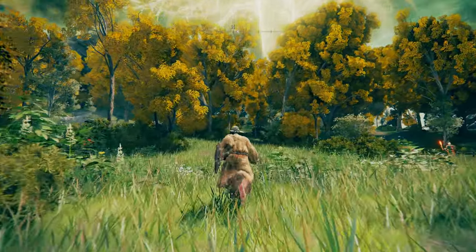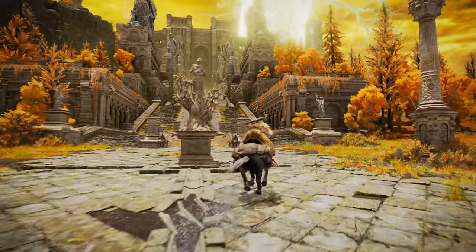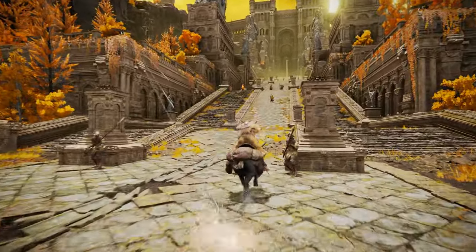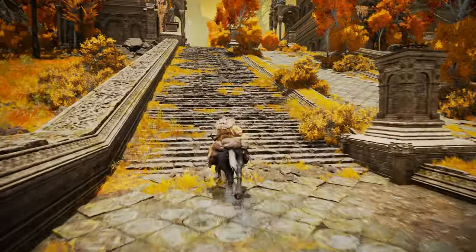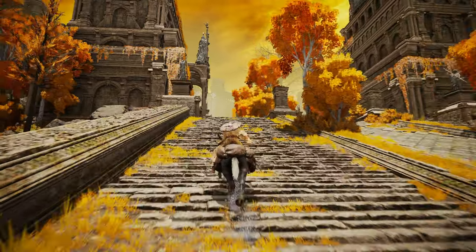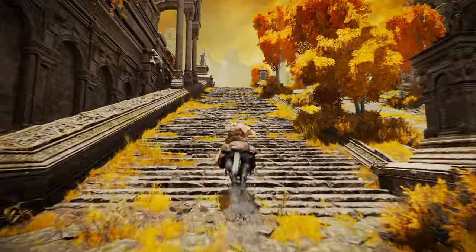To get set up I used my standard setup guide — link to the full video and play-along guide in the description. The first thing on the agenda: we need to get to the Consecrated Snowfield, so head to Altus all the way up towards Leyndell. You may wish to kill the Draconic Tree Sentinel, as the grace behind him makes the next part a lot less frustrating.